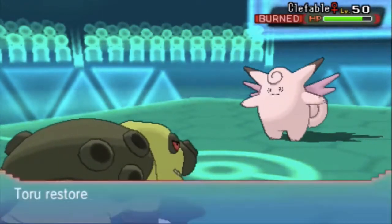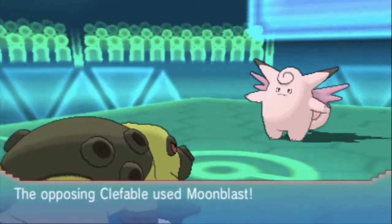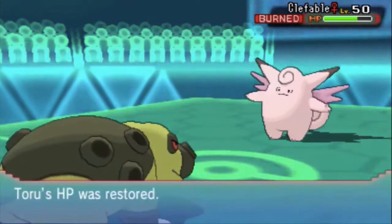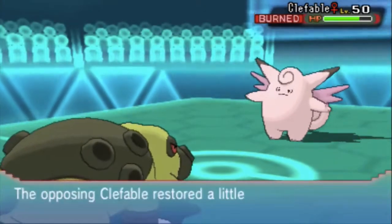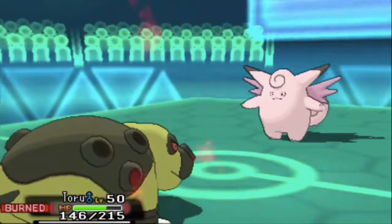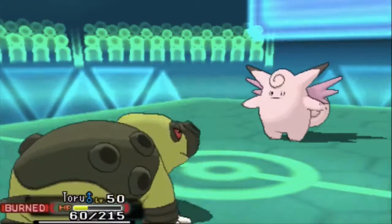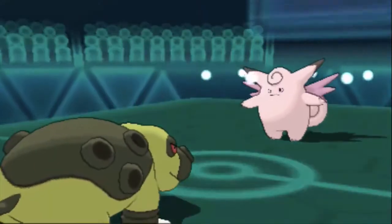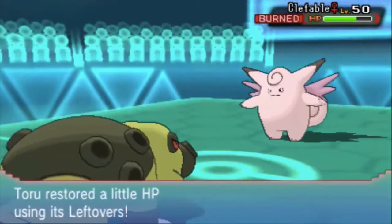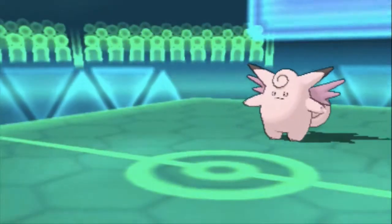I was really hoping to get roared out into anything but Clefable. I go for Moonblast and it barely misses out on the KO, doing about 30-some percent. The disappointing thing is that after Leftovers and Slack Off, and with the burn damage, Moonblast is only doing about 47% somewhere in there. He's going to be able to Slack Off to a reasonable amount of health. I'm basically trying to stall him out of Slack Offs so that if it comes down to a last-mon Gyarados sweep, he won't be as durable.